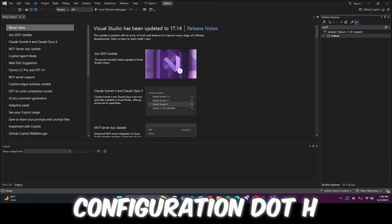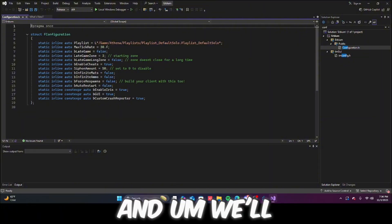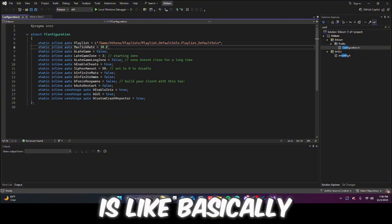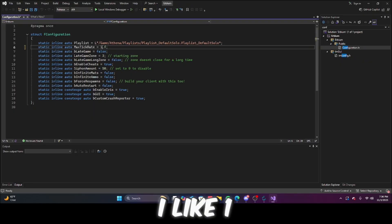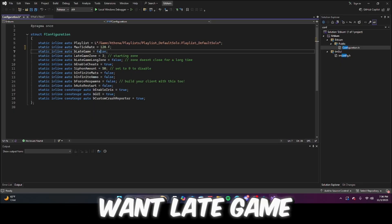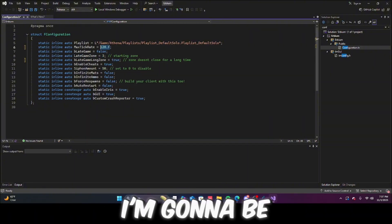Now look up configuration.h — we'll go deep into this. Max tick rate is basically the performance of your game server; I like 120 but anything above 100 is good. There's also a setting for whether you want late game or not — this is infinite late game — I'm going to be turning that on for the video.